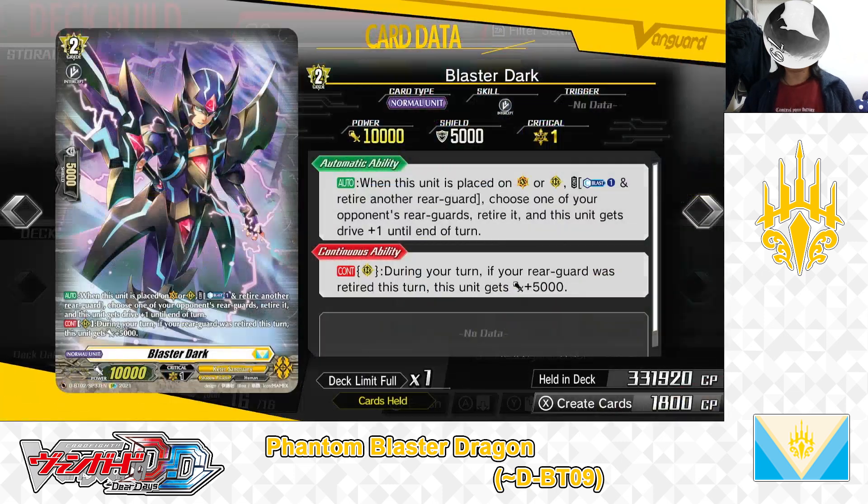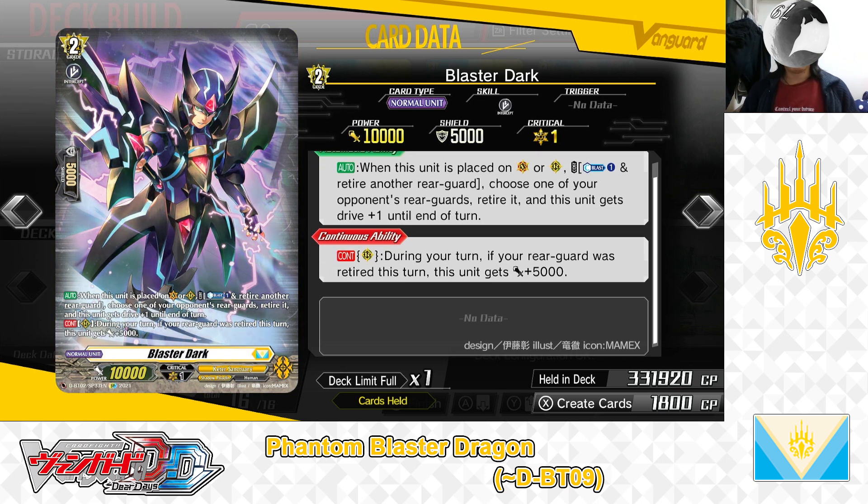Next up, Ride Deck Grade 2: Blaster Dark. First Skill — Auto: When this unit is placed on Vanguard Circle or Rearguard Circle. Cost: Counter Blast 1 and retire one of your other rearguards. If the cost is paid, choose one of your opponent's rearguards and retire it. This unit gets drive +1 until end of turn. Second Skill — Continuous as a rearguard during your turn: If your rearguard is retired this turn, this unit gets +5,000 power. We have 1 in the Ride Deck.